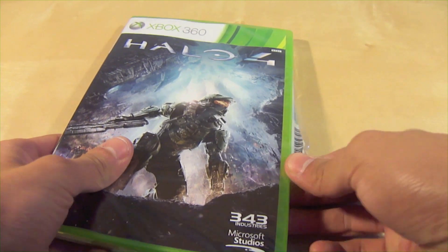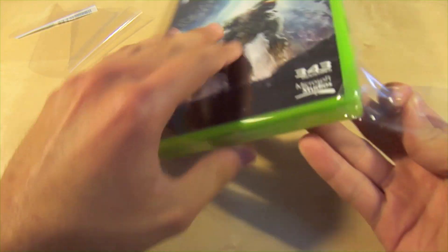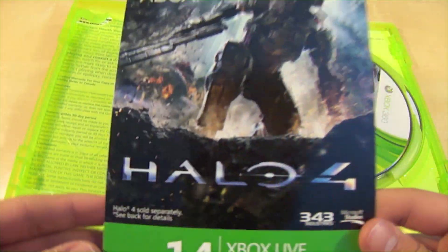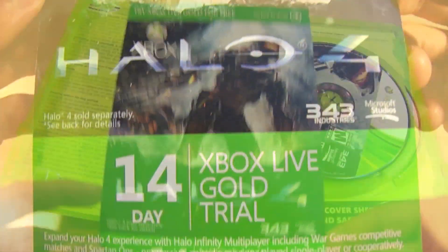But anyway, let's go right into the unboxing of this awesome game. As we open the green box, we are first greeted with only one paper slash card, which is a code to play Xbox Live for free for 14 days. And that's pretty much it as far as paperwork.